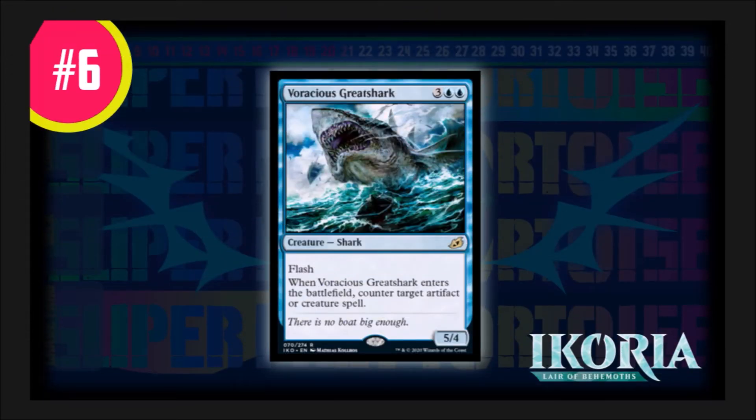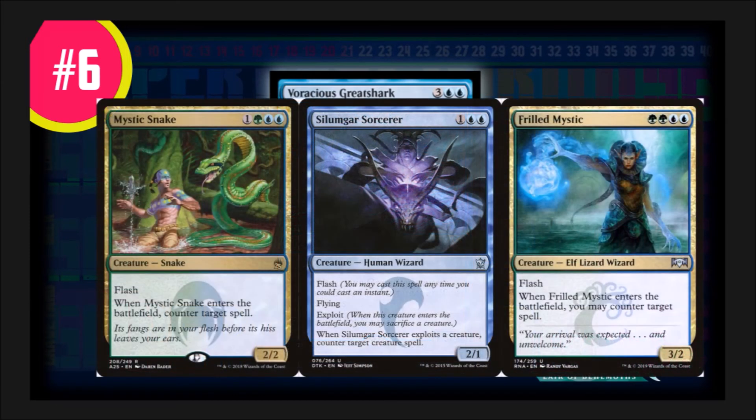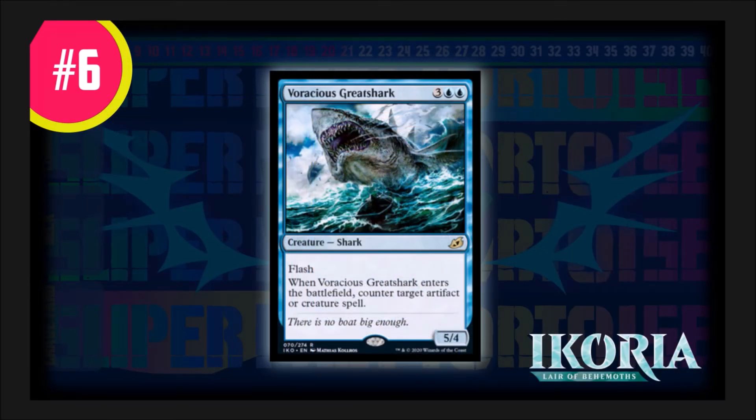Swimming in at number six, we have Voracious Great Shark — a three generic, two blue creature shark. It has flash, and whenever it enters the battlefield, counter target artifact or creature spell. This card is insane. A counterspell on a creature is always a strong ability. Creatures like Mystic Snake, Silumgar Sorcerer, and Frilled Mystic are really strong because they're counterspells on a body. Voracious Great Shark doesn't have the same scope of targets as those three, but it's a good-sized body for five mana and counters a creature or artifact spell — making this my number six pick.